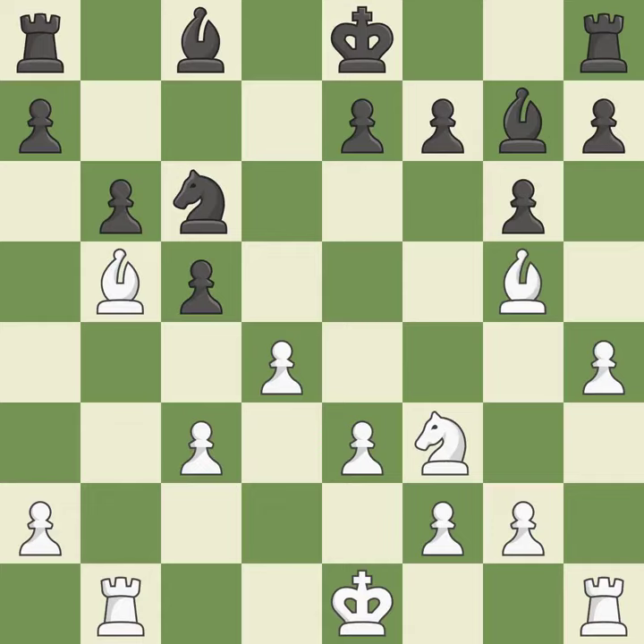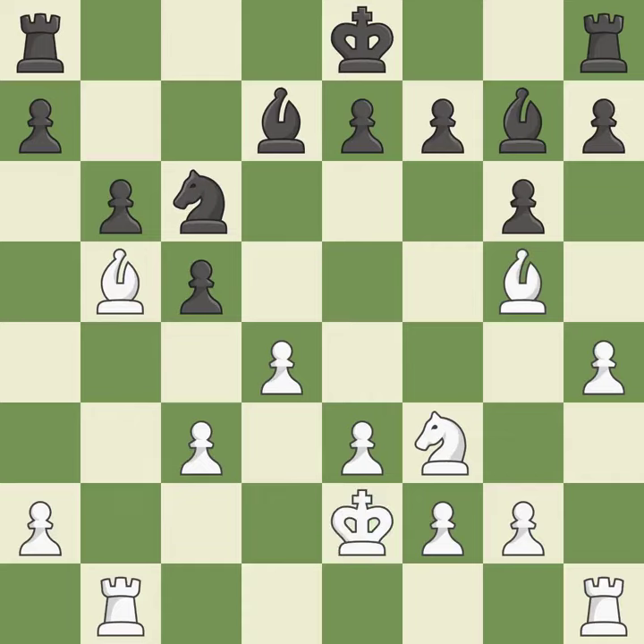A knight is pinned to the king. This poses a fork piece threat — it is ideal. This defends a knight that was under attack and had no defenders — this is the only good move. This prevents the opponent from being able to fork pieces — it is a great move. Now that the rooks can see one another, they can defend one another — it is quite good.